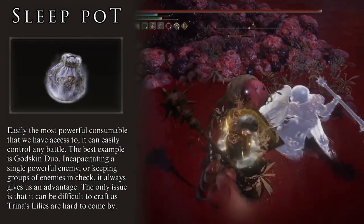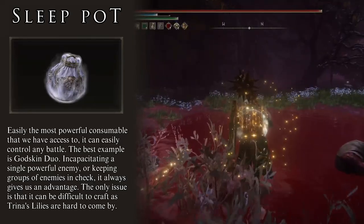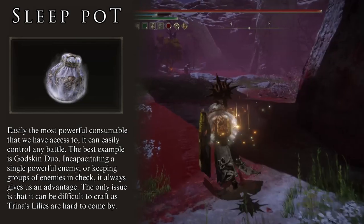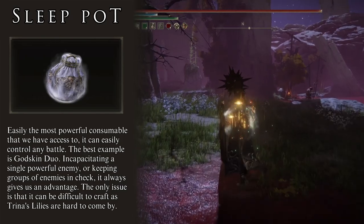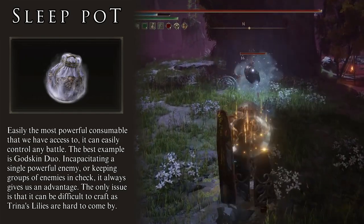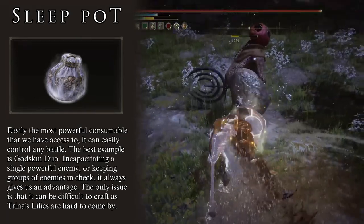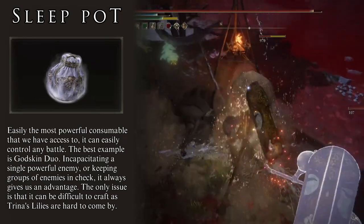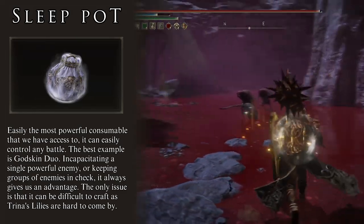The only downside is that Sleep Pots are difficult to make — they require one mushroom and one Trina's Lily. Mushrooms are no problem, but the lilies can be hard to farm. The best spot is at the Consecrated Snowfield in the northwest by the Apostate Derelict, where jellyfish have an 8% chance of dropping a lily. It is painful, but it is worth it — Sleep Pots can single-handedly decide fights. And shoutouts to the Mimic: our boy throws these like a madman, giving us free sleep procs without needing to farm the materials.